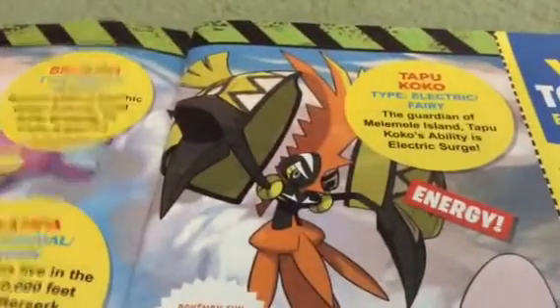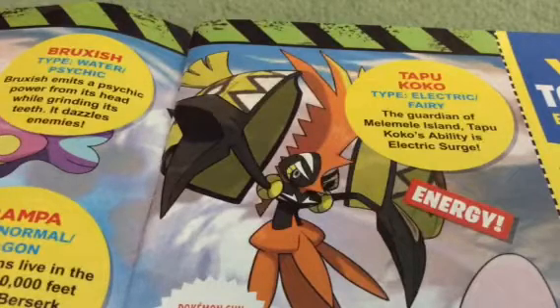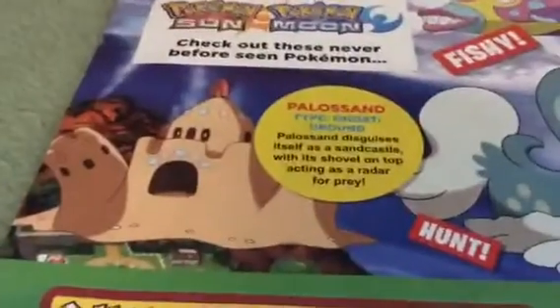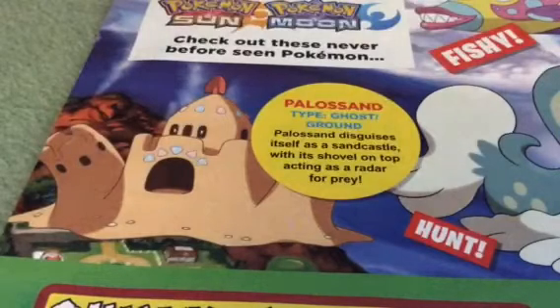Next one is Tapu Koko — Electric Fairy, guardian of the Melemele Island. Its ability is Electric Surge. Cool.